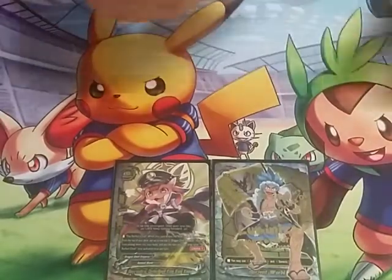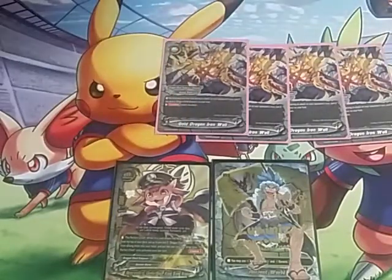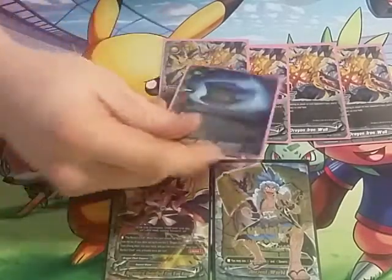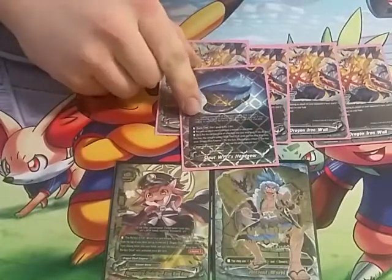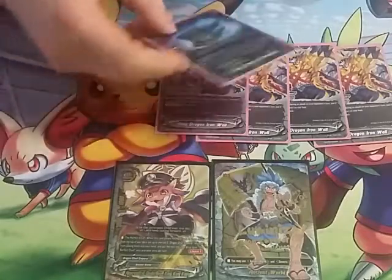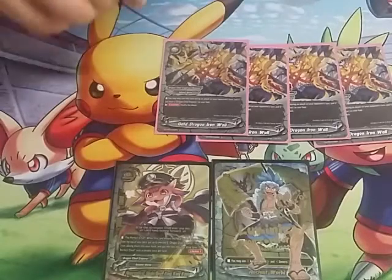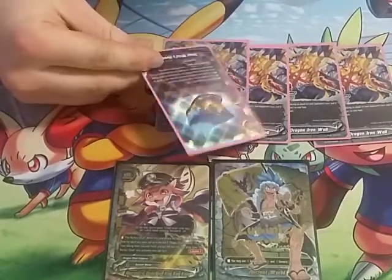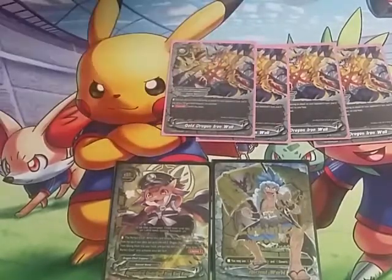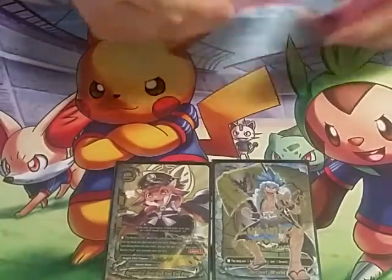Our nullifier for this deck is Gold Dragon Iron Wall. You can only cast it during an attack on your opponent's turn if you have a dragon chief emperor on your field — this includes our headgear. They finally gave us a dragon chief emperor weapon. The other headgear's biggest downfall was it not being dragon chief, but now you can have this equipped on the first turn and still use this. It just lets you nullify the attack if you have a dragon chief on the field. We play four.